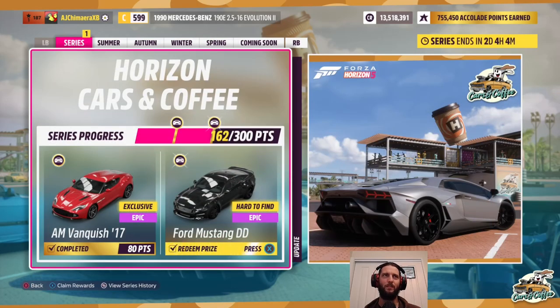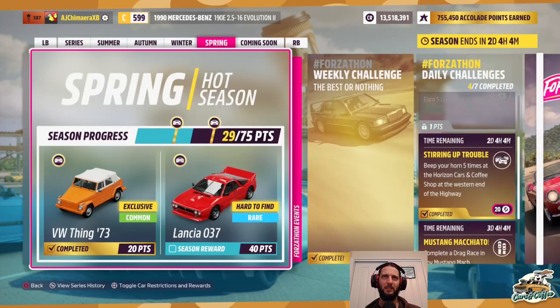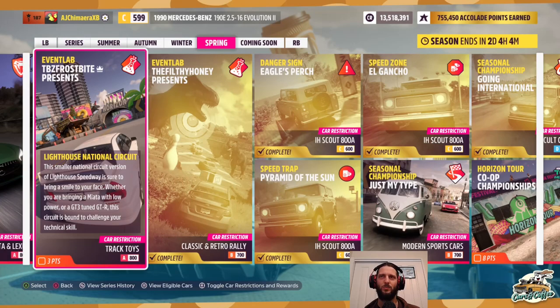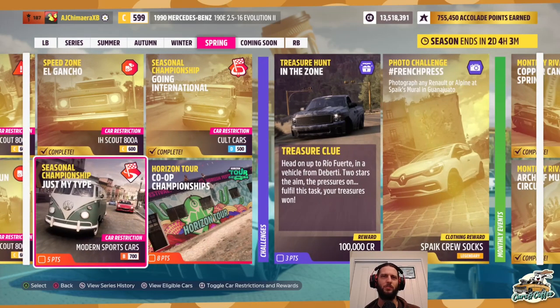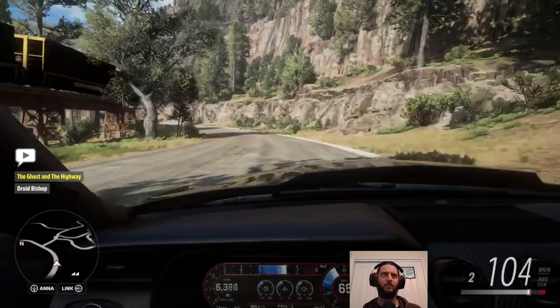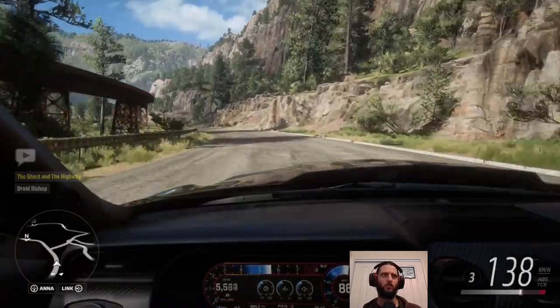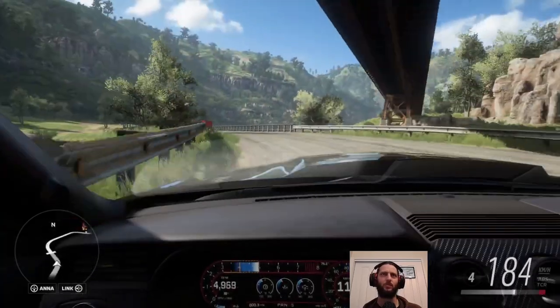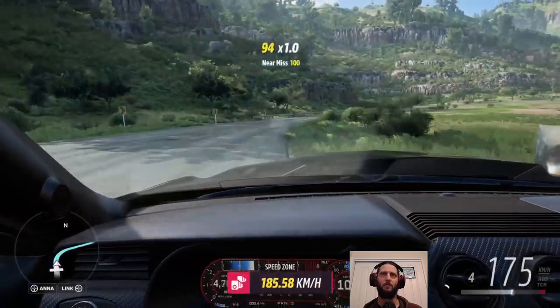With that complete we now have our full series progress completed — we've got the Ford Mustang Double D — but we're still 11 points shy of our Lancia 037. We've got another Event Lab, another seasonal championship for a modern sports car, and a treasure hunt at Rio Fuerti in a de Beati vehicle. Conveniently, the Mustang we just won from the series progress is actually a de Beati Mustang, not just any old Ford.